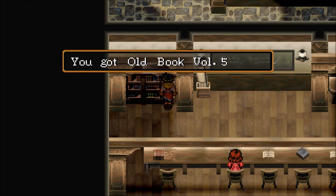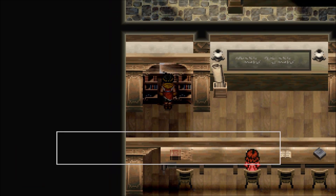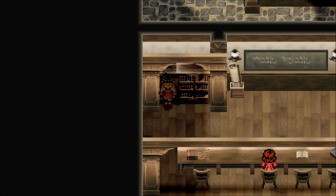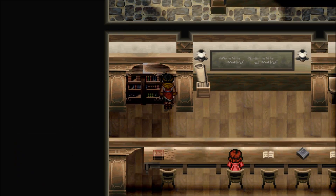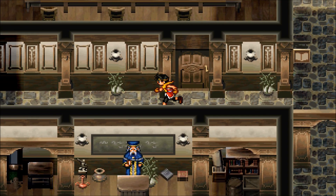The next Old Book you can get is in the Greenleaf or Green Hill New Leaf Academy. You can get Old Book Volume 5 right there in a bookshelf here — not the one in the middle, it's the one on the far right. I'll show you where this place is and here's the entrance down here.